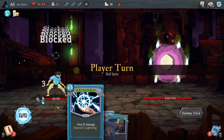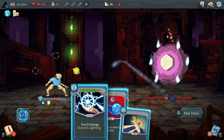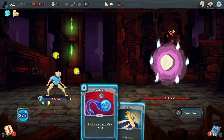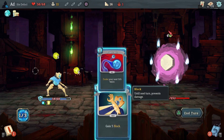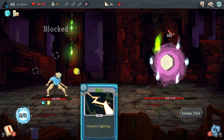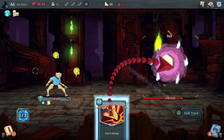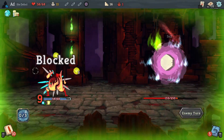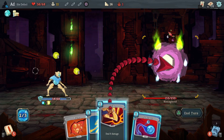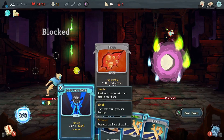I want to save Hologram for when I can pull out something that costs zero like Good Instincts or Zap. Block there. Do I want to dual cast here or do I want to be building this Lightning? I think it's a tough one. Let's dual cast because I think we need to get this guy dead as quickly as possible. If I had more focus, I would think about just building the Lightning. That Panache was, I think, the right take.